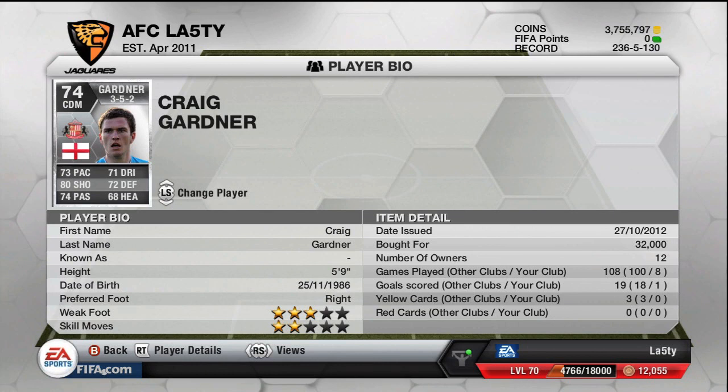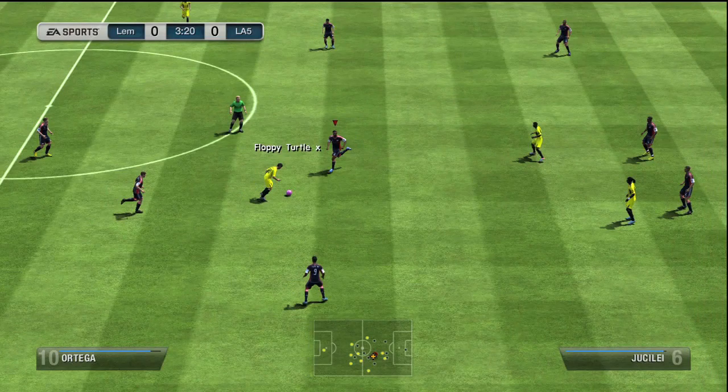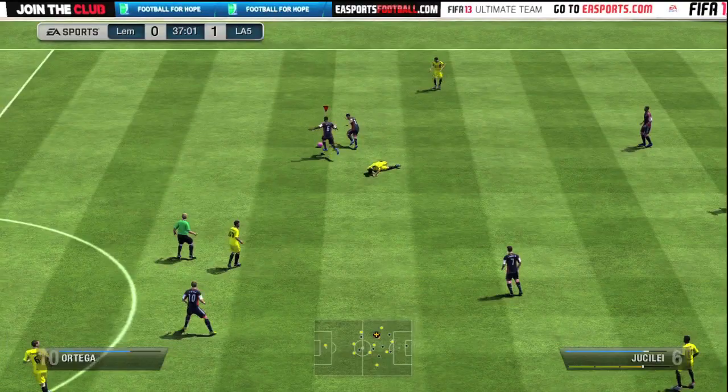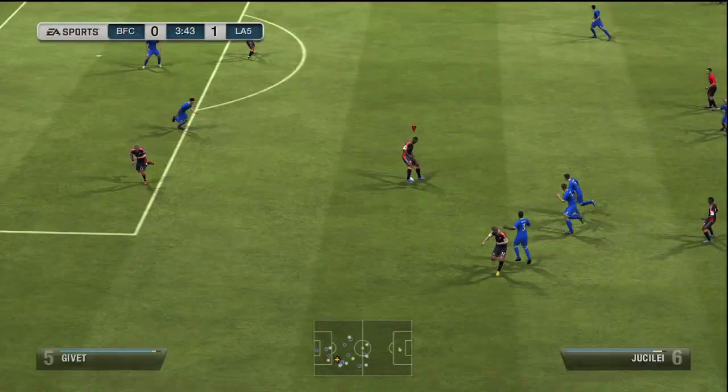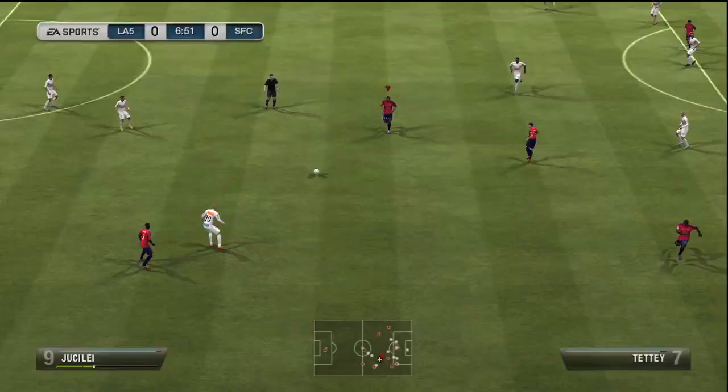Craig Gardner has 80 shooting on that silver card and really good stats across the board. They both do their fair share of defending but it's going forward where they really stand out. You'll see Juicely getting stuck in, playing a pass onwards, and finishing decently. Craig Gardner is just all about that — and Juicely scored an absolute peach of a goal that I had to include.